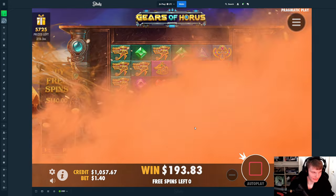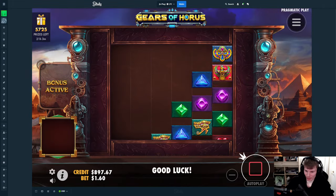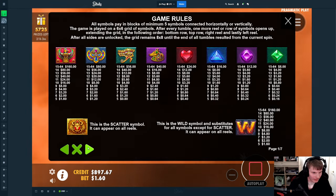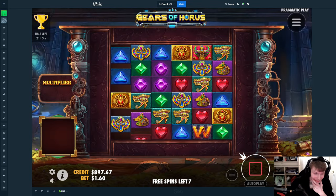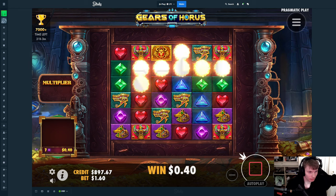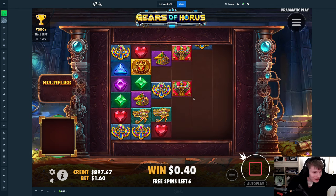I don't really know what makes the wilds drop. Well, they do drop somehow. And I also wonder if we can get more scatters. It doesn't say anything about it. 3, 4, or 5 — 8, 12, or 20. Cool. And we can also re-trigger in the bonus. I'm assuming we just need 3.